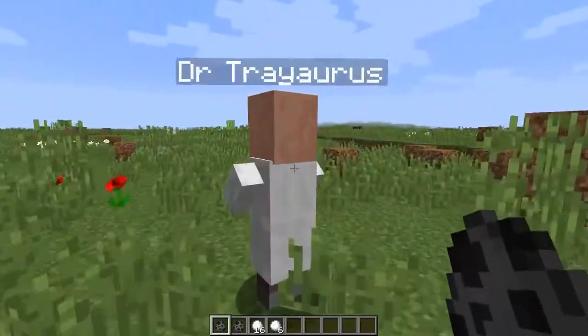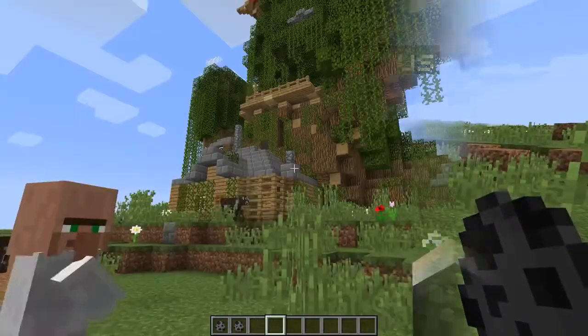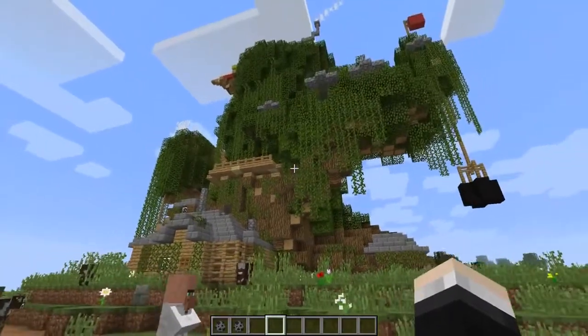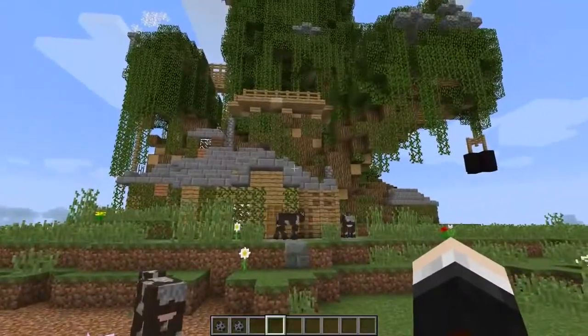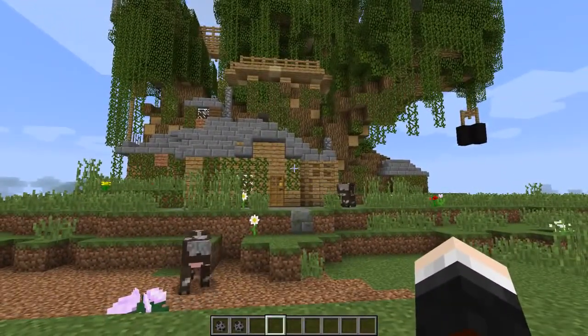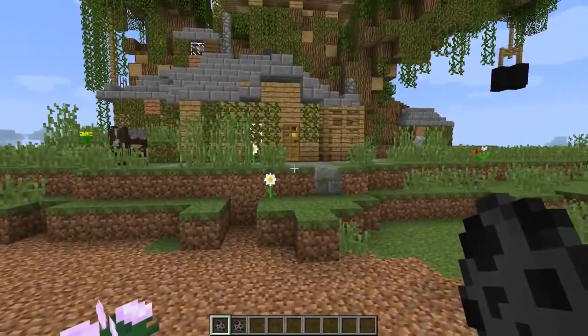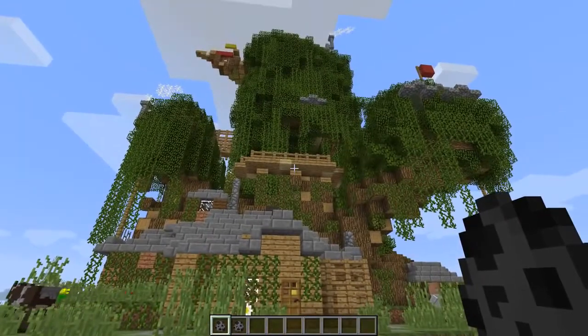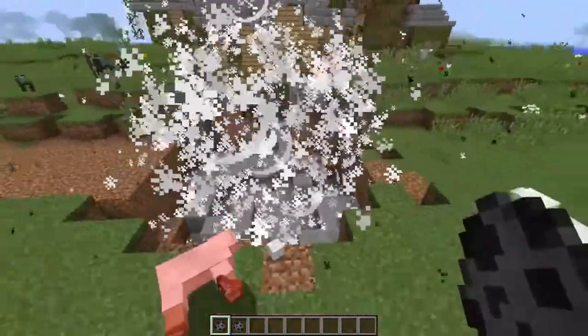So Treoras, what is up next? Oh yes, I am looking forward to that. Well, well, well — what do we have here? It's Finn and Jake's treehouse! Don't worry, it's just a replica — we're not gonna destroy the real ones. We're gonna spawn in a tornado and see what happens. I'm gonna spawn one outside first and then go inside and destroy it. Treoras, you probably shouldn't stand that close.